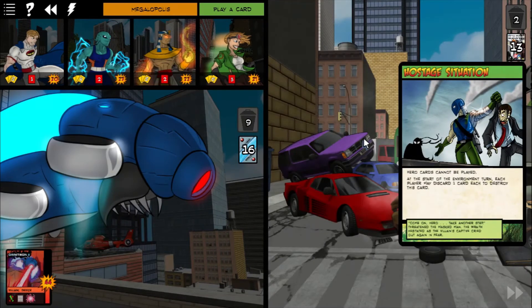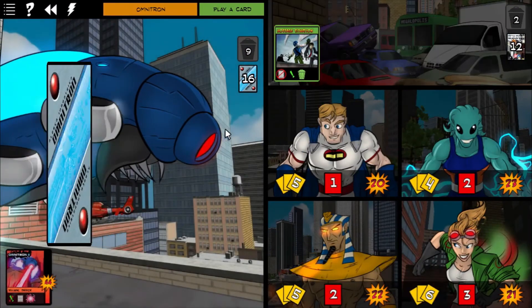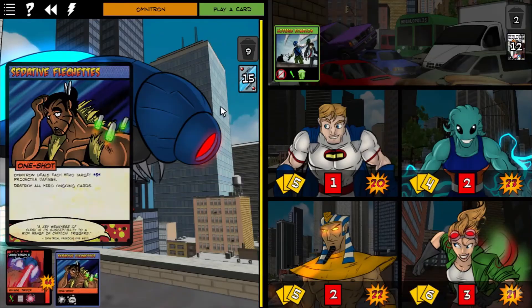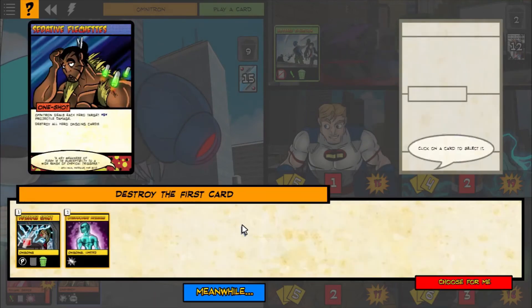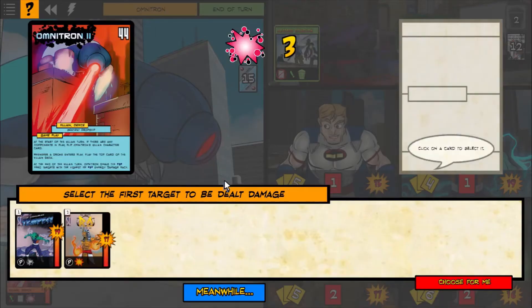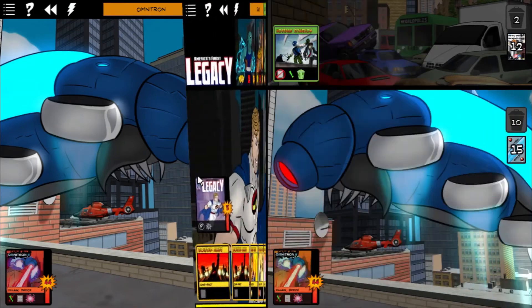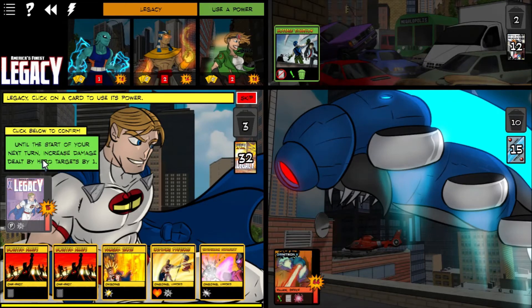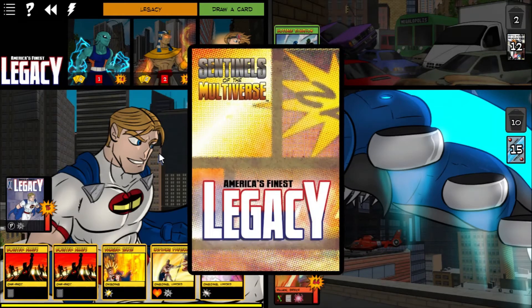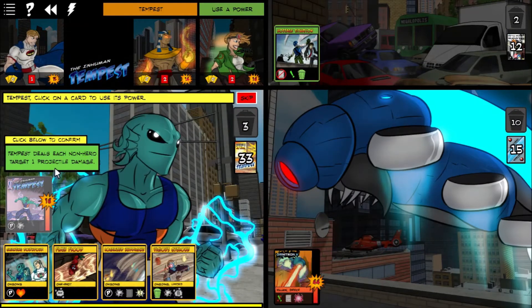Hostage Situation — hero cards cannot be played. Well, this is going to be a boring turn, and there goes everybody's ongoings, which I'm not actually sure we had any. And everybody's going to take five damage, except for Tempest, who had damage resistance — which unfortunately just got blown up. Things are starting to get a little hairy. Ra is at a lower HP than I'm comfortable with. But I think we've probably gotten past the point of this battle where I'm really super worried. And then I end up eating those words. But we'll see.